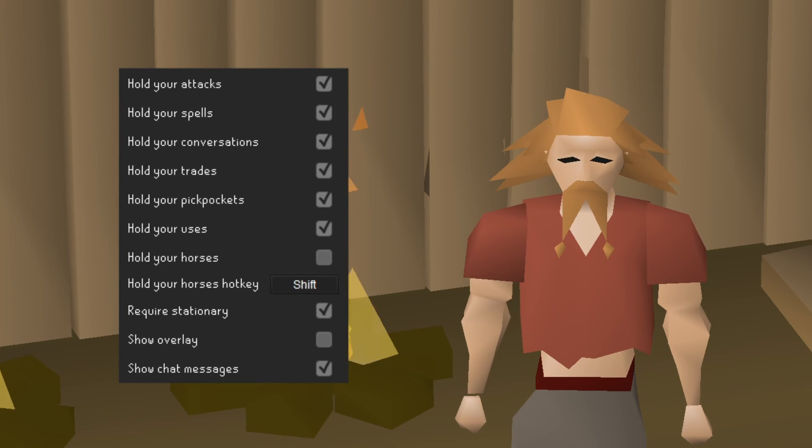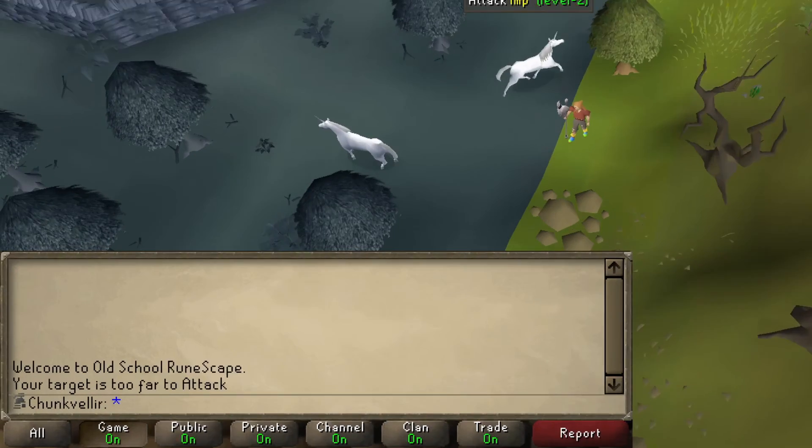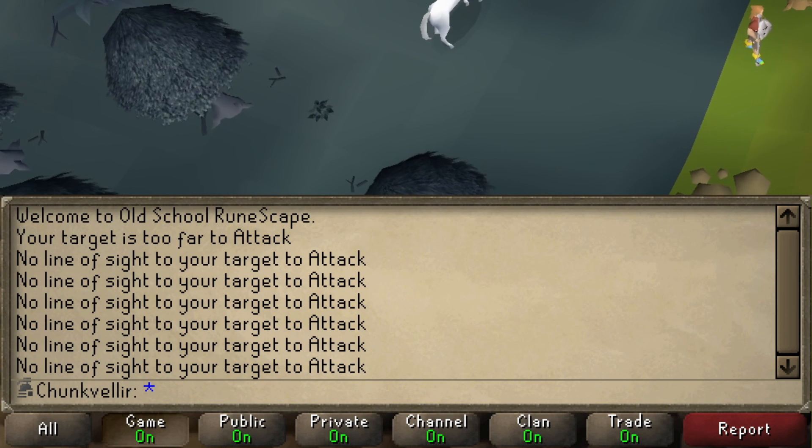The last two config settings are for debugging. Overlay will highlight which tiles within your max tile range also have line of sight. Show Chat Messages toggles whether you'll be notified in chat as to why a particular click was held back.